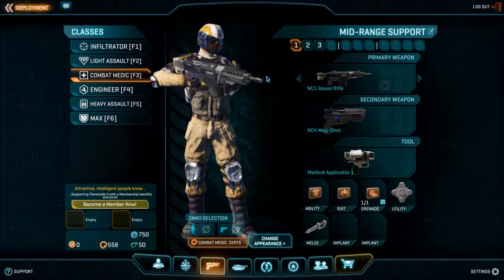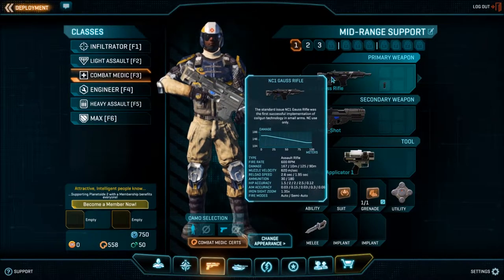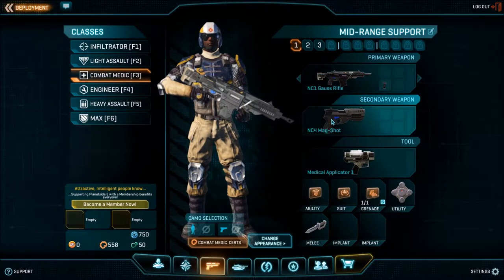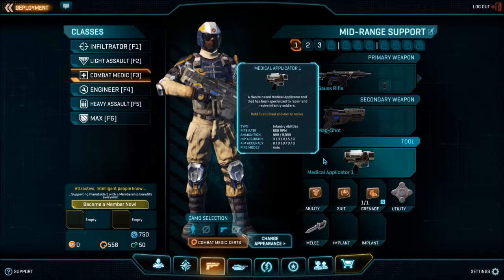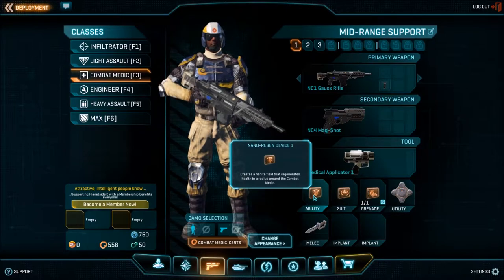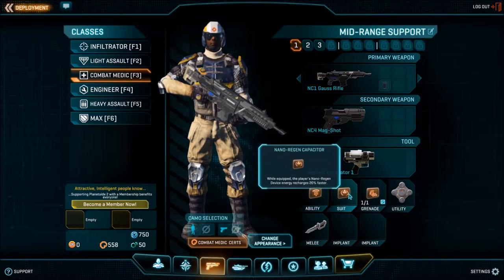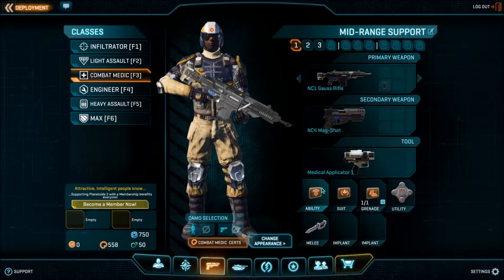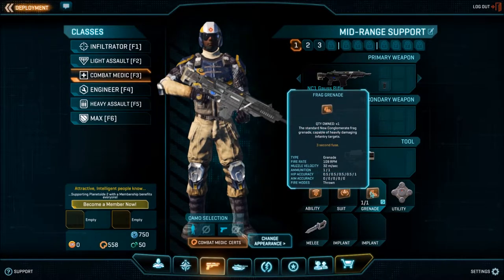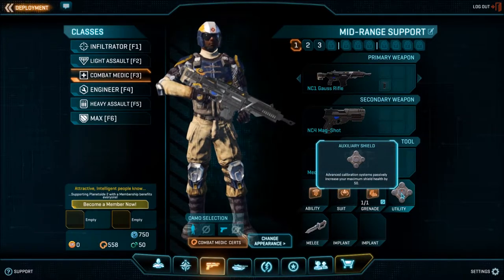Next we have the Combat Medic. The first loadout, called Midrange Support, comes with an assault rifle, which is a fantastic midrange weapon with a slight preference for aiming down sights, a standard sidearm, a medical applicator that can both heal and revive allies when left and right clicking respectively, a nano-regen device which allows you to heal everyone in a radius around you including yourself, a nano-regen capacitor which buffs your nano-regen device, a standard frag grenade, and the auxiliary shield for extra survivability.